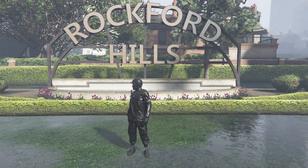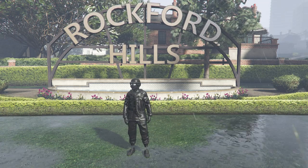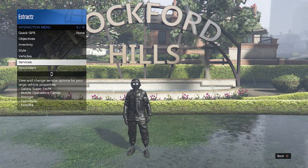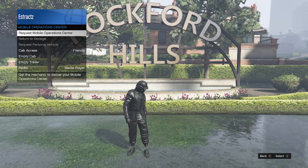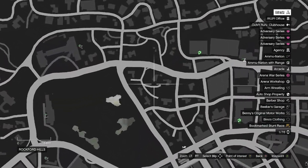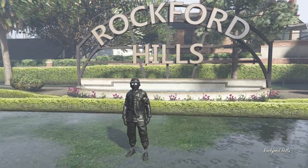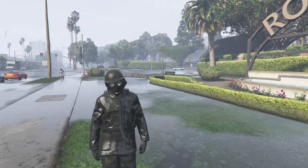For the first part, I'm going to show you how to get the black joggers for this outfit, and it's going to be through the MOC. To call in your MOC, pull up your interaction menu, scroll down to services, click on services, scroll down to mobile operation center, click on mobile operation center, and just request your MOC. After you request your MOC, hit pause and wait for it to spawn on the map.